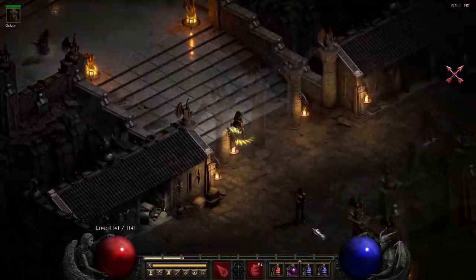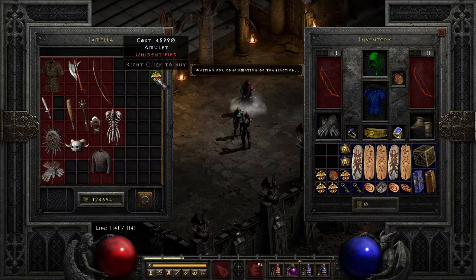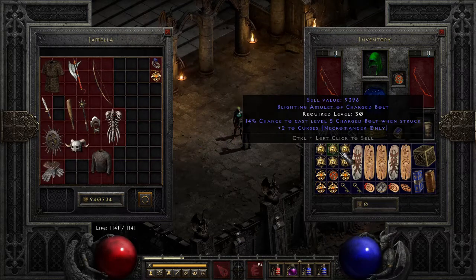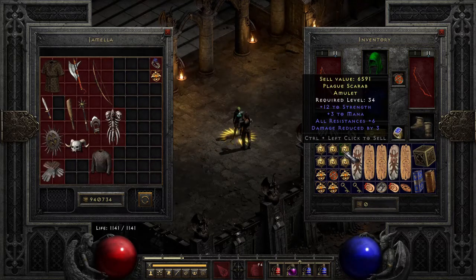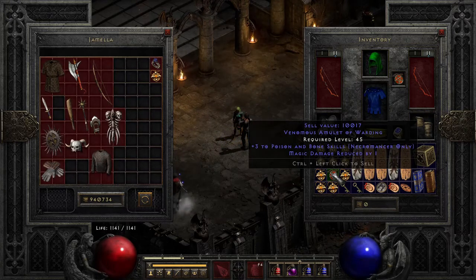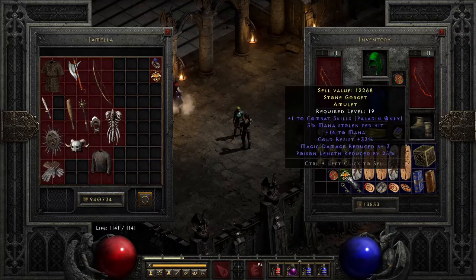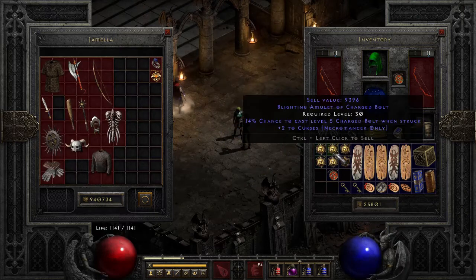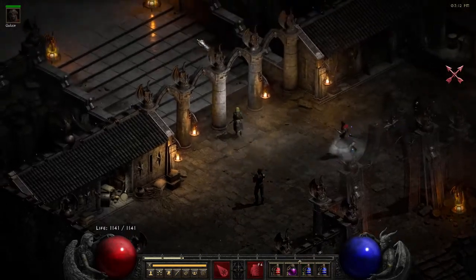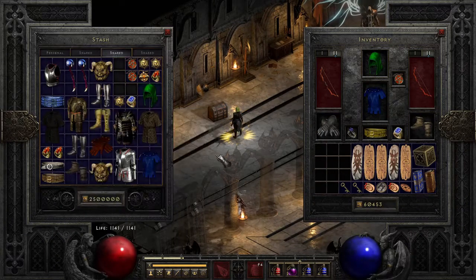Let's see if we can get a unique in this gambling session. Plus-2 curses — nobody wants that rare. Nothing really standing out. Poison and bone skills plus-3, that's nice — we'll keep that. Let's save the PnB amulet with the best amulet skin, which adds to the value in my mind at least.